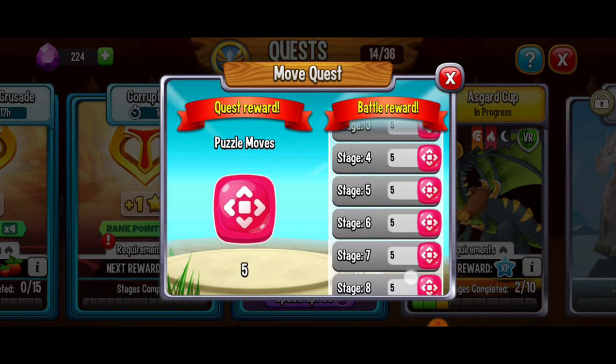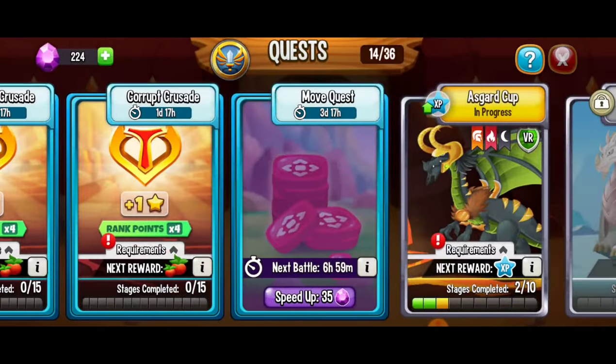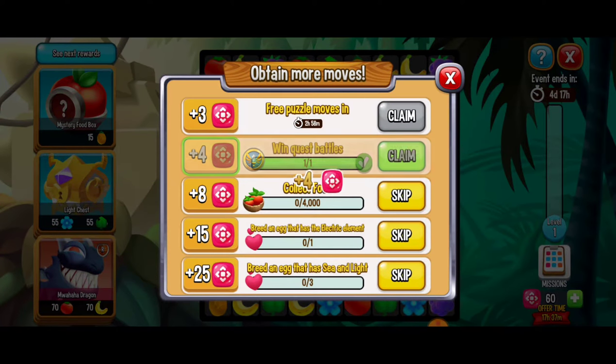The further we've progressed, the more moves we can get, and there are 10 stages. Try to line up your quest battles for these puzzle moves. Now that we've done all three missions, they're going to refresh — so now we have to collect gold again, but instead of 50,000 it's 75,000, which is a lot more.